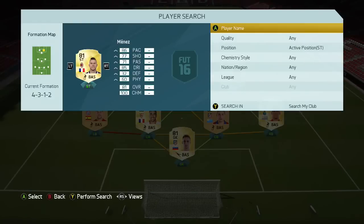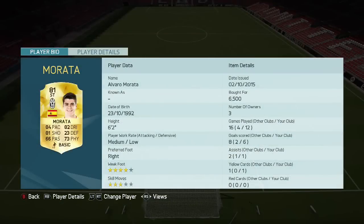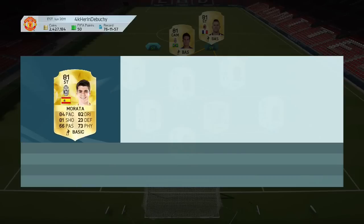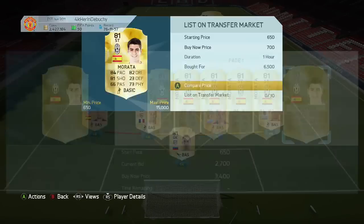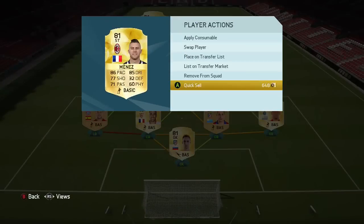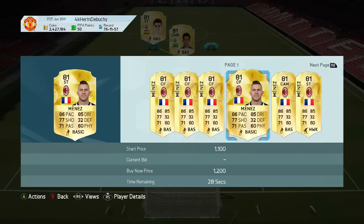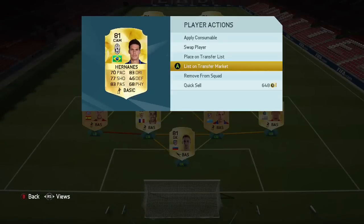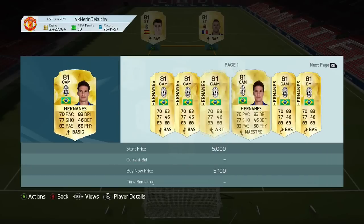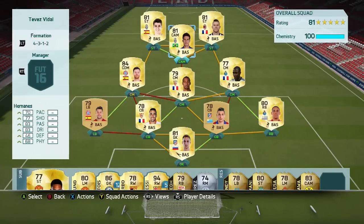The two strikers: first we've got Morata, and second is Menez, who is a center forward card — you lose one or two chemistry points but I've moved him to striker. Morata was about 6k but he's dropped to around 3k now. Menez is about 2k, and Hananez is literally 2k as well. So I don't even think this team actually hits 20k — it's under that budget.